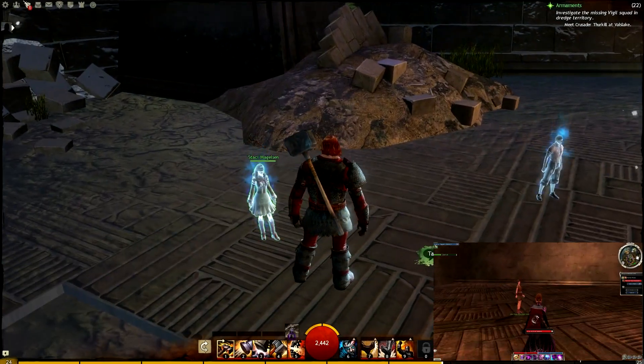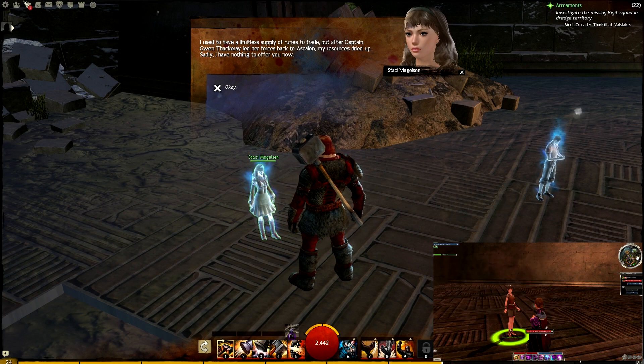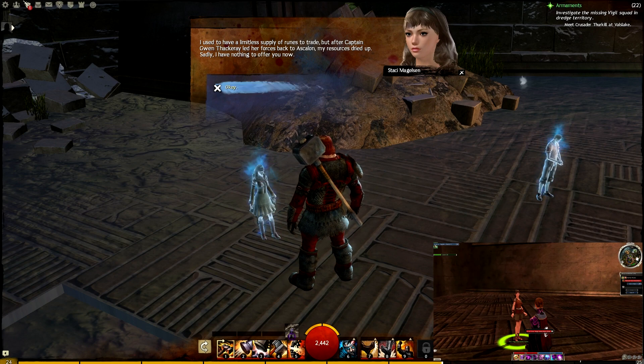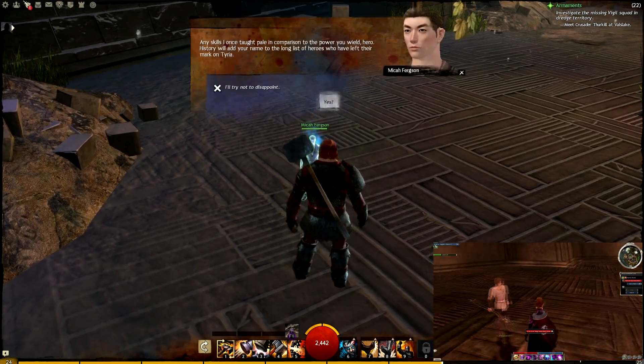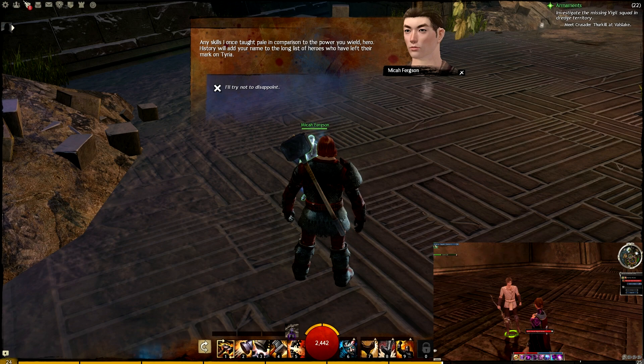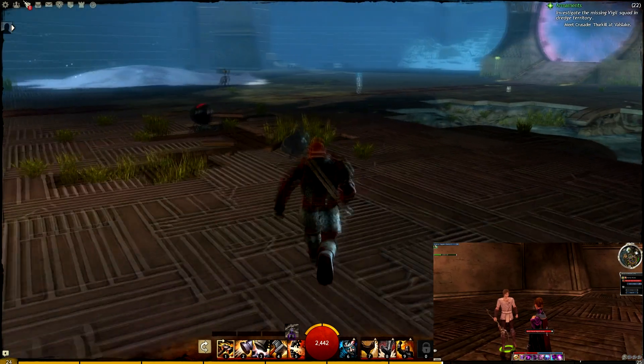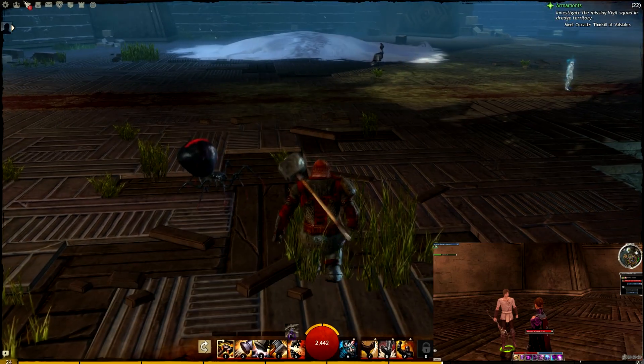We have Stacy over here who used to sell the runes — she doesn't have any more runes unfortunately, but she's still here. And Mika Fergson, who used to do all of the skills — you could actually buy skills and different things from him. He's still in the game as well. It's cool little nods to these characters that people have grown to love.